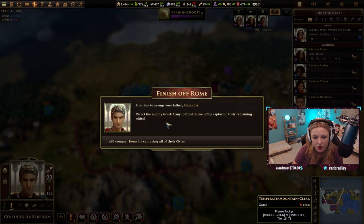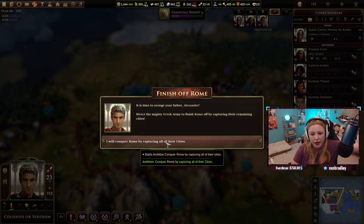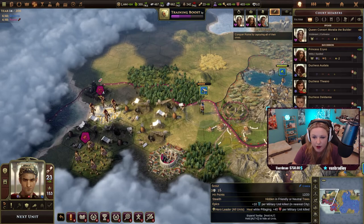You have completed 'Take a Roman city.' It's time to avenge your father — direct the mighty army to finish Rome off by capturing the remaining cities. I will conquer Rome by capturing all of their cities. Conquer Rome — all right, we've got work to do.